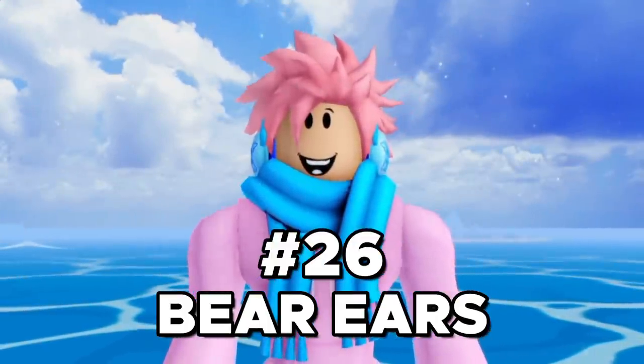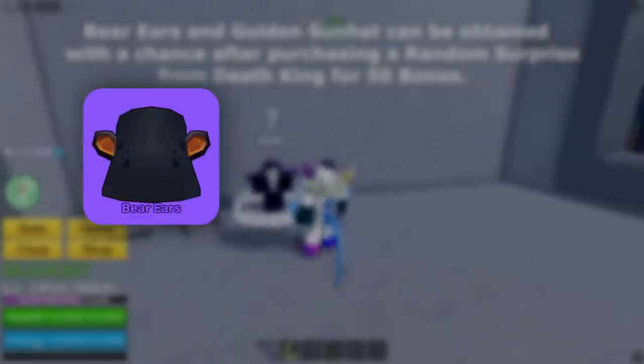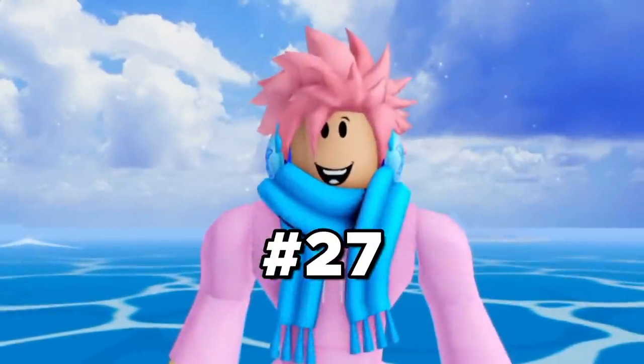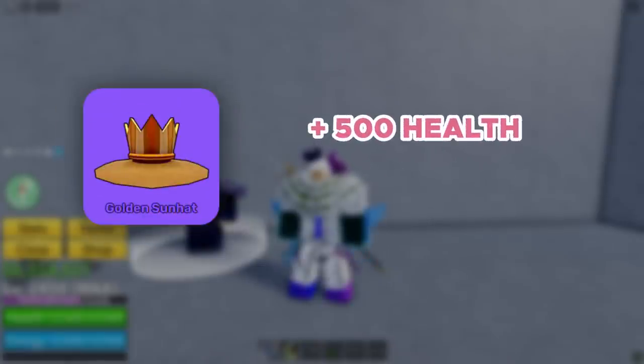Next on the list, we got the Bare Ears accessory. This is a rare accessory that can be obtained by rolling a random surprise from the Death King for 50 bones. It gives you plus 500 energy and plus 10% defense against all attacks. Next, we got the Golden Sun Hat, obtained the same way by rolling with 50 bones. This accessory gives you plus 500 health and plus 10% damage.